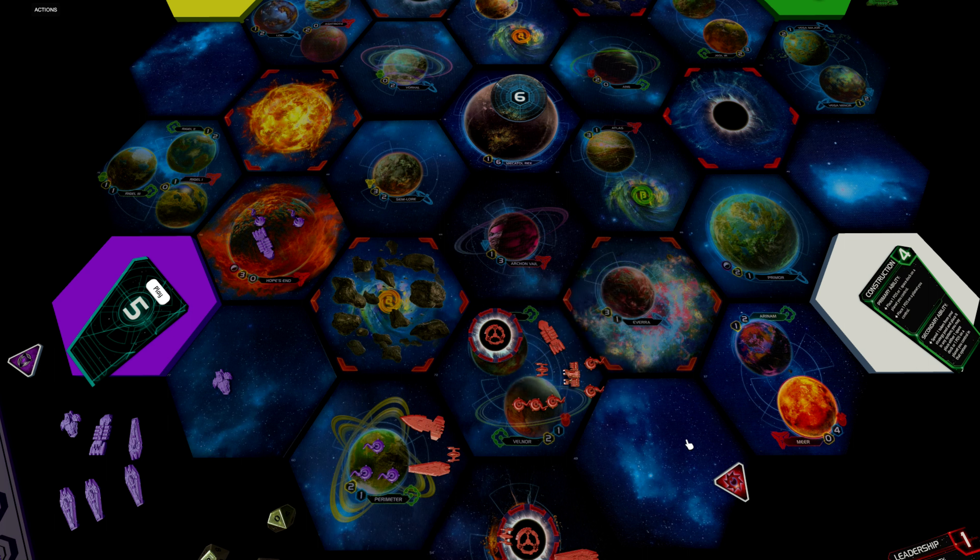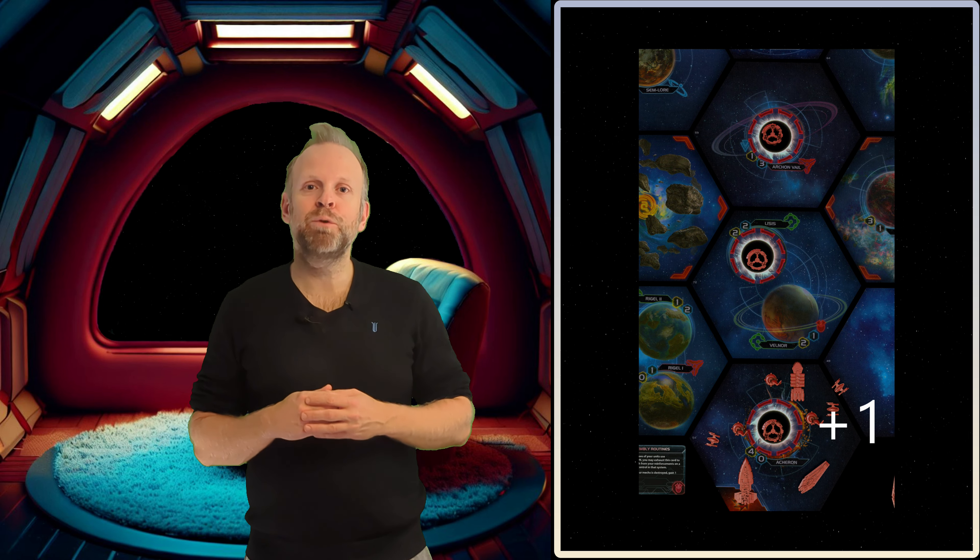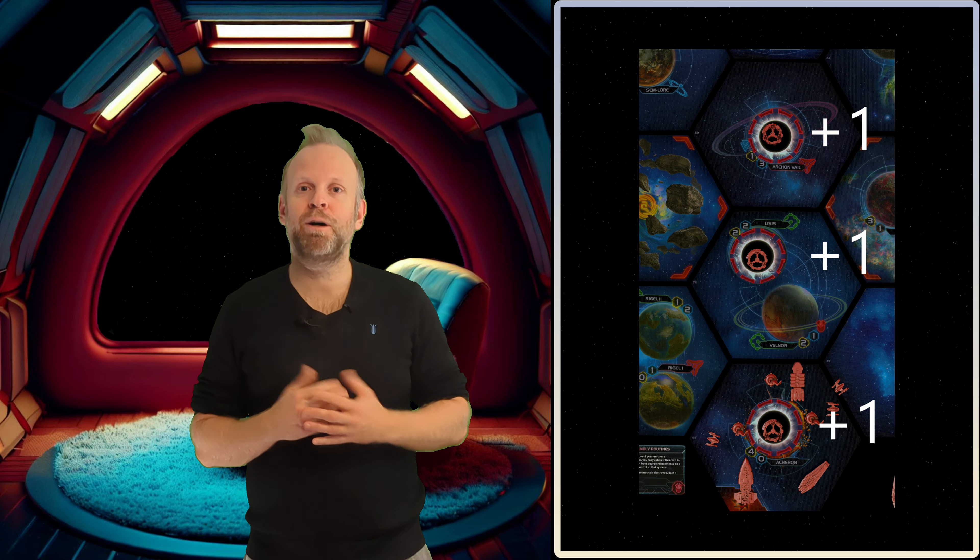Lastly, each dimensional tail is also a gravity rift, meaning we can add one to the movement value of each ship about to exit the rift — but with a significant change compared to the ordinary one. With an ordinary gravity rift, you roll a die for each ship exiting, and rolling one to three destroys that ship. But we don't roll any dice when exiting our dimensional tails, so with that extra movement speed we can do some pretty cool moves around the game board.